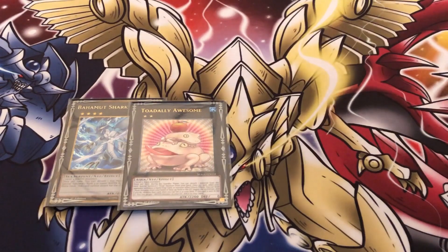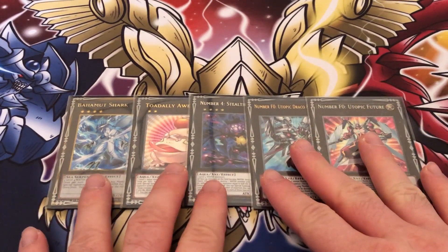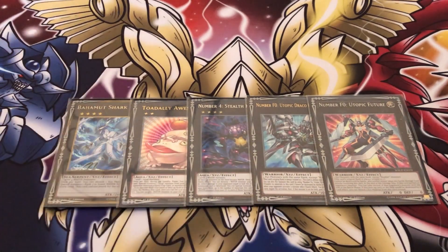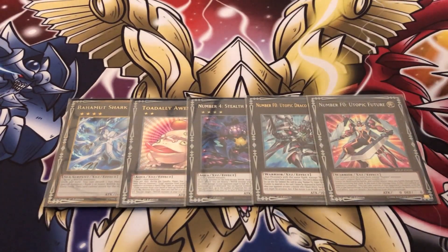Starting with the shark portion of the extra deck: one Bahamut Shark, one Toadally Awesome, one Stealth Dragon. Future Draco and Future Xyz are also part of that package. In this build you can only fit one Shark and one Toad unfortunately, but it's perfectly fine. You can play additional copies if you want by taking out my spicy tech. You don't really need more since what replaces the Toad role basically does what Toad does anyway in its own unique way.